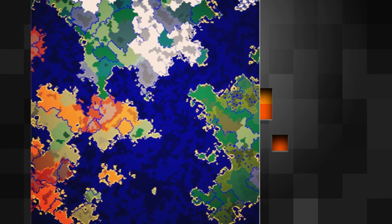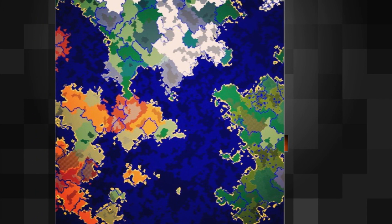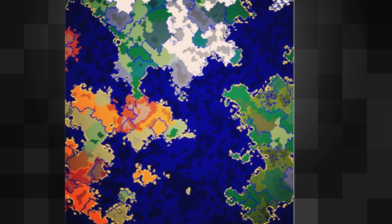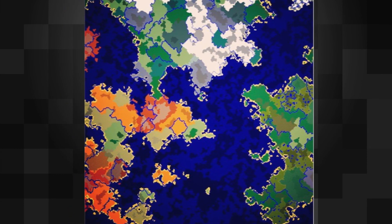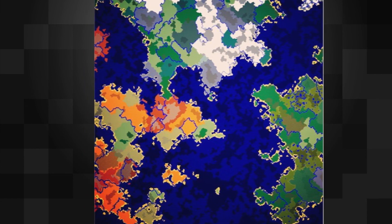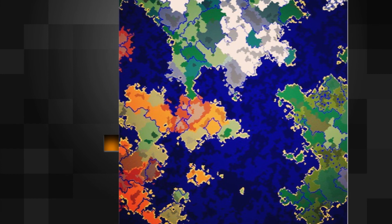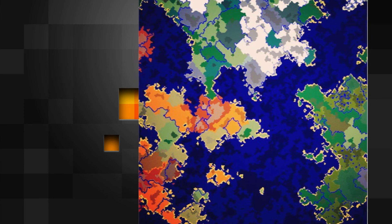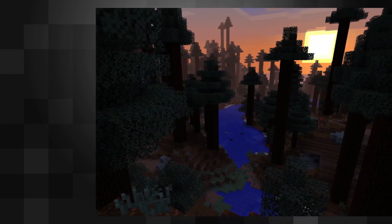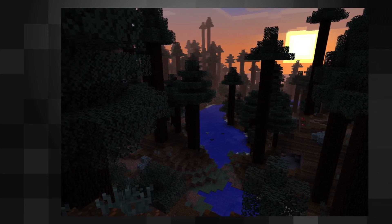It seems that biomes will be grouped together in continents, avoiding strange combinations such as deserts and snowlands right beside each other. It seems very logical, however I'm a bit scared we'll have to travel even more to find a particular biome we want to build in. People have been speculating a lot about which biomes will be added based on this map. Jeb posted a screenshot of a very cool and dense looking forest, reminiscent of an undead forest, called the Redwood Forest.